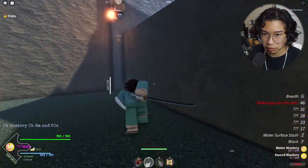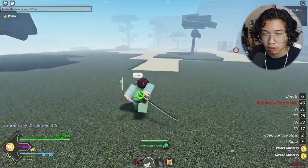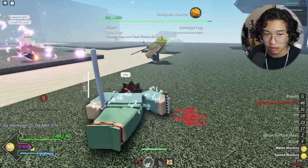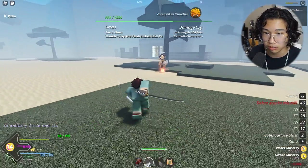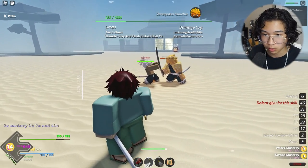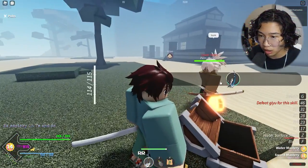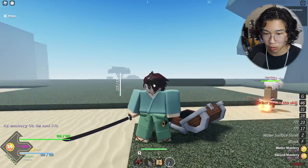We're actually trying a new method for mastery — boss farming is actually better, which makes sense. This boss has 1,000 health and has thunder breathing. Using my Water Surface Slash. I'm gonna let him do his thing — there's the clashing mechanic. He dropped a katana boss drop — that's one Water Surface Slash use down. This is so good because we're literally a water user.